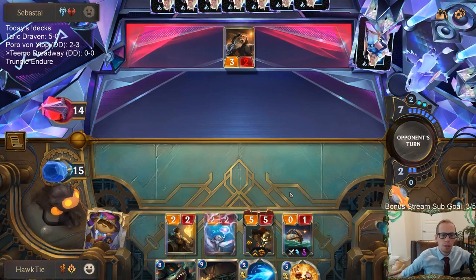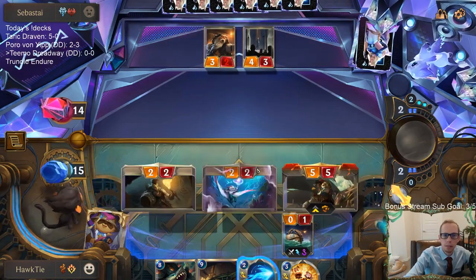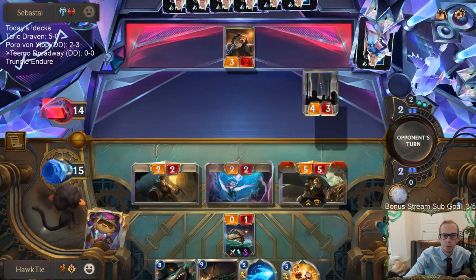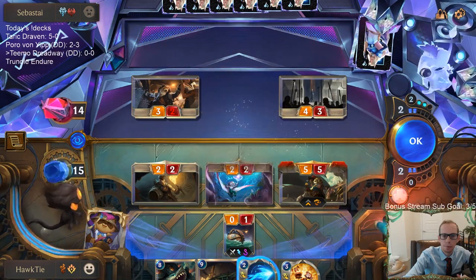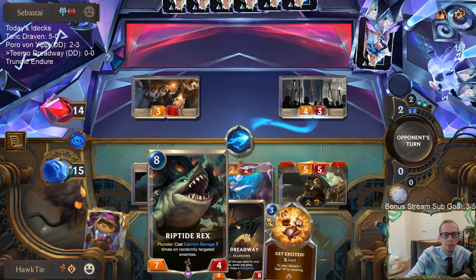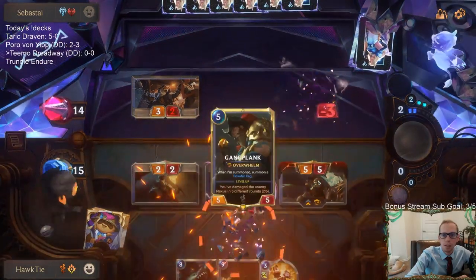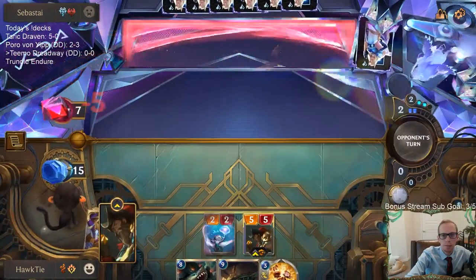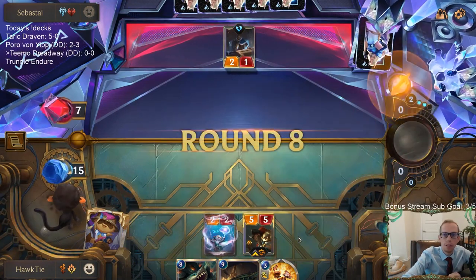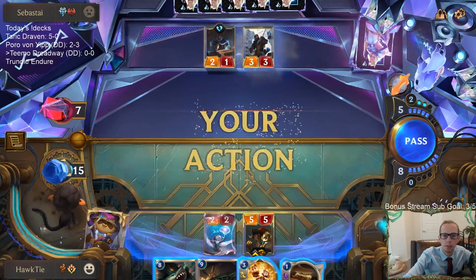We'll play Gangplank first. In an ideal world they'll draw a puff cap next turn to help my Riptide Rex — that'd be ideal. We could also have Dreadway in play before Riptide Rex to double all the damage. Gangplank has Overwhelm so it'll do all that damage. Their hand must be looking rough since they played Trifarian Assessor just to block.